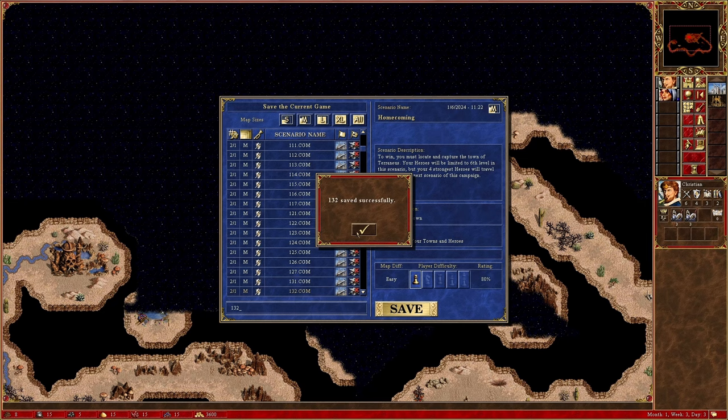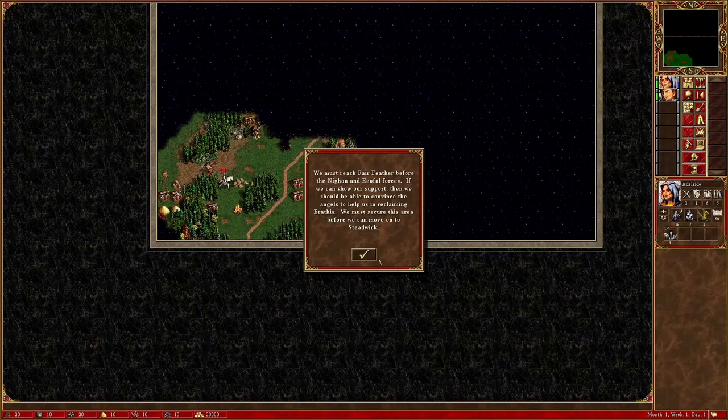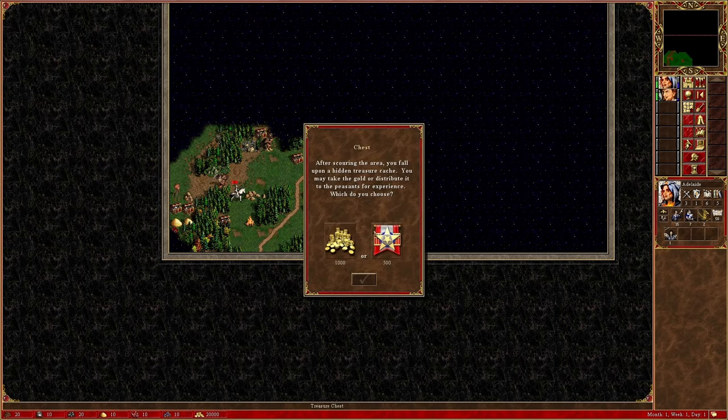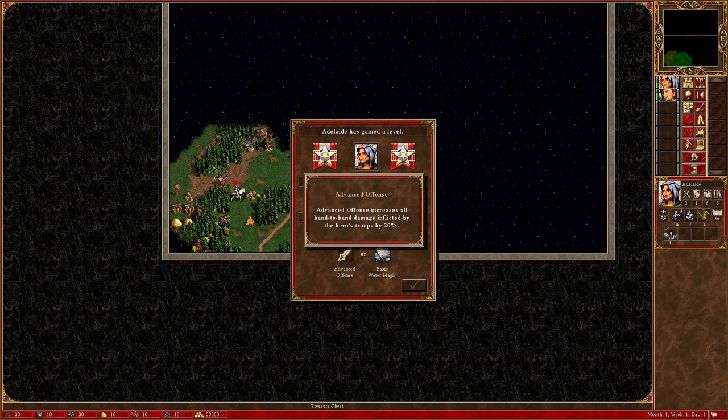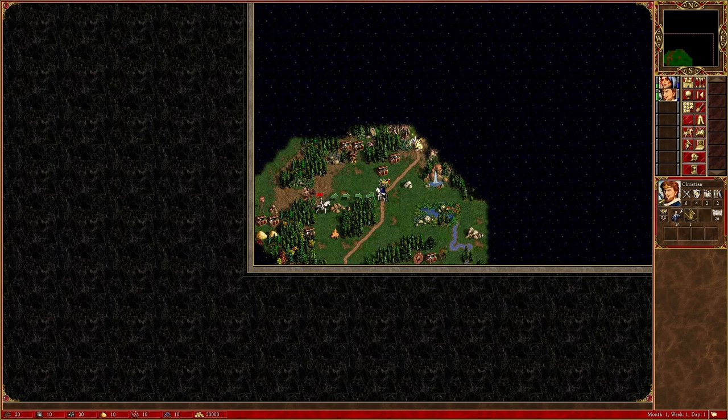Only two more to go. The next scenario, Guardian Angels, is easily the easiest in this campaign. The objective is simply to eliminate all browns — heroes and towns — and to help us do this, we get a ton of free angels in the beginning, including an angel as a scenario bonus. The strategy is quite simply to just run the AI down with the angels.